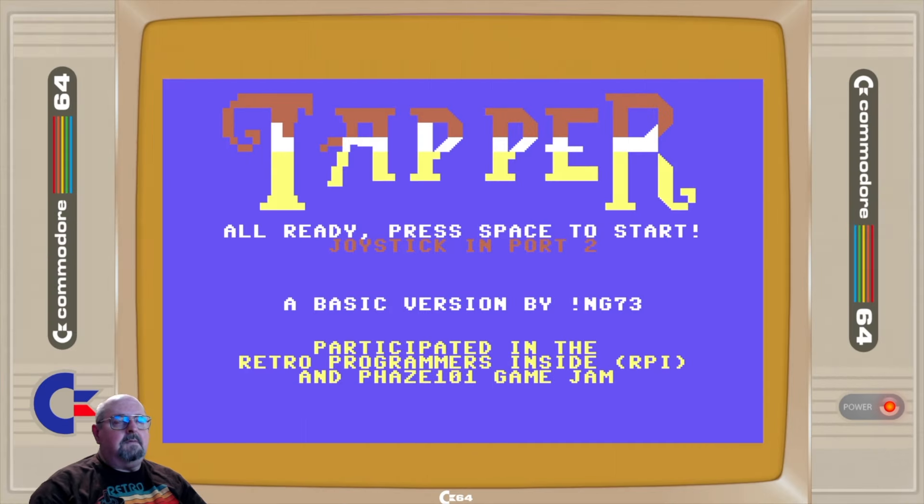Hey everybody, I'm the old fart playing old games, and I want to give you a look at a brand new game here from the Commodore 64. It's Tapper and it's written in BASIC. Anything Tapper — pretty fast-moving — would require some assembly language, but in BASIC there are a lot of peeks and pokes, so there's some machine code going in there. But all in all, this is a heck of a game to be written in BASIC.